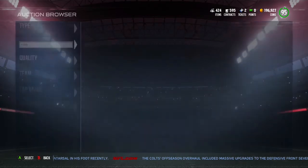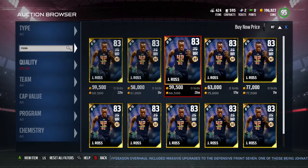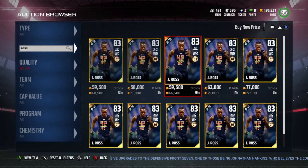The first step is that you're going to need a fast receiver. You don't need this John Ross, but this is probably the fastest guy without spending too many coins — this card goes for like 60k though. He has 98 speed, but 94 through 98 speed will work. Anything below that, not really, but you just need someone with fast speed.